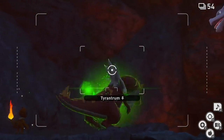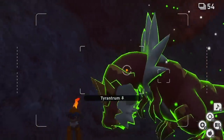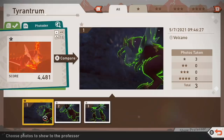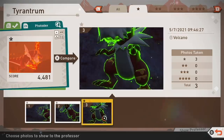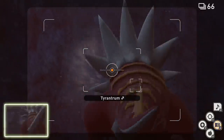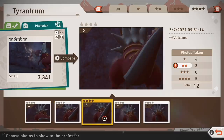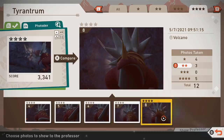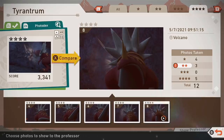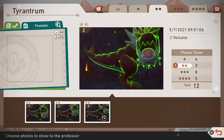Keep Tyrantrum orbed. It's going to roar, then run and hit the wall. When Tyrantrum is in the middle of hitting the wall, that is your shot — a four star photo and completion of the quest 'A Quaking Volcano.'